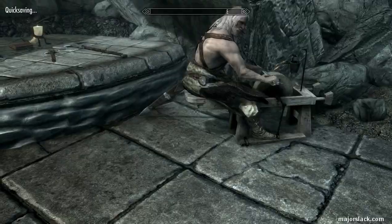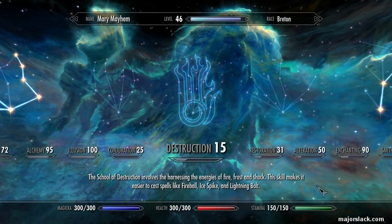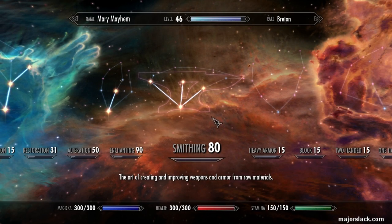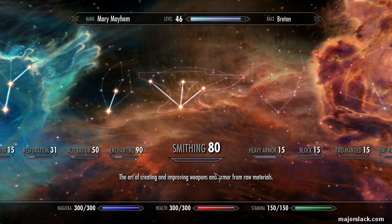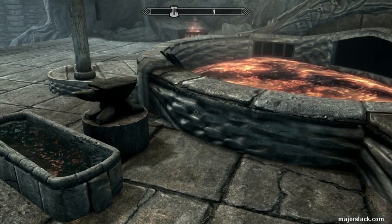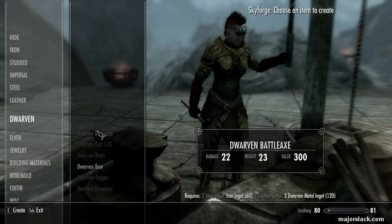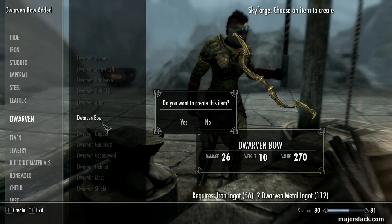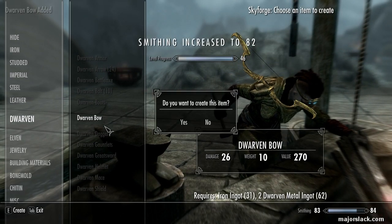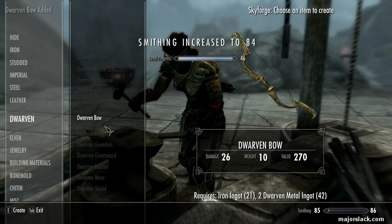Alright, let's do a quick save — major operation here. What I want to do is level up smithing to 85. We're going to stop at 85, buy smithing skill training from Eorlund up to 90, and then he'll have a whole bunch of money in his inventory. Then we can sell all the dwarven bows back to him. Alright, everything is in place — just crank out a whole bunch of dwarven bows, stop when smithing gets to 85. Here we go. 85 — there we go.